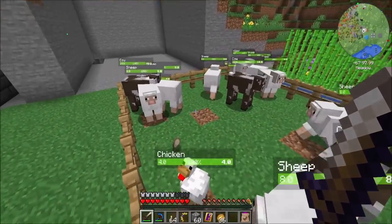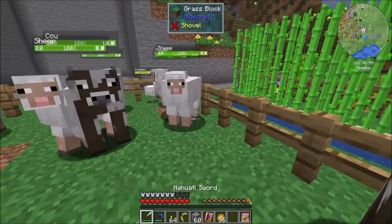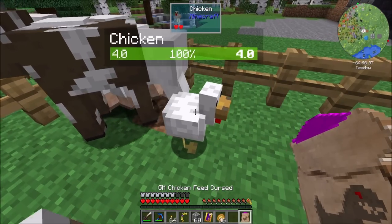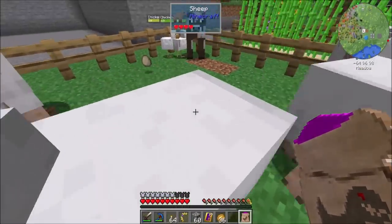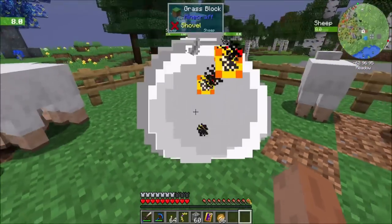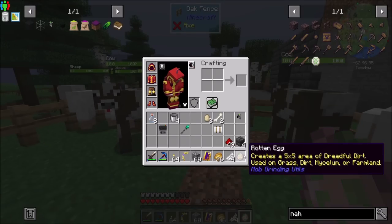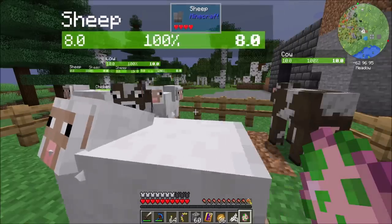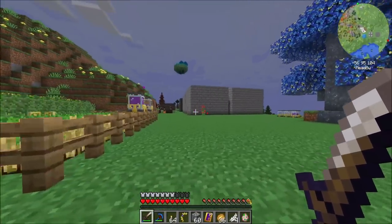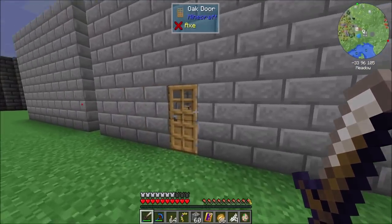Step one: chicken feed. I collected some between episodes — or maybe on camera, I forget. Either way, I got some chickens and we're going to do the thing now. Who wants to be the evil chicken feeder? There we go. Oh my goodness, that was cool! What did we get? A rotten egg! Sweet. Poor chicken absolutely did not survive that process.